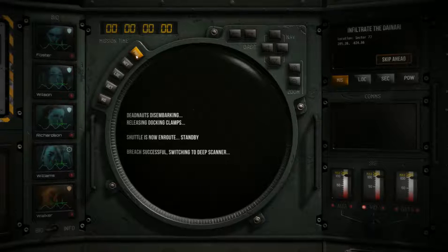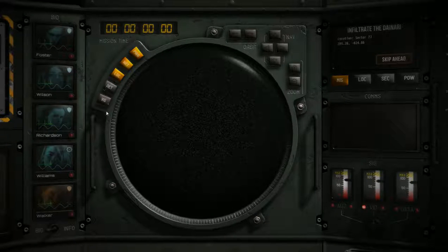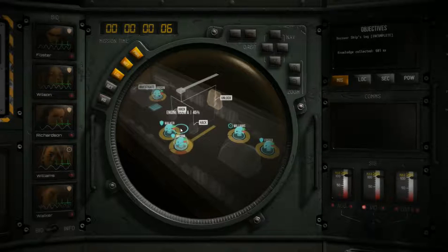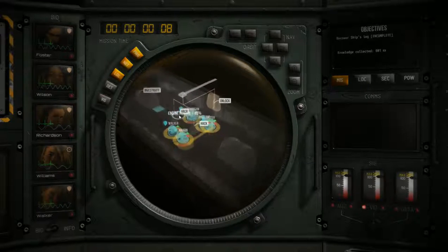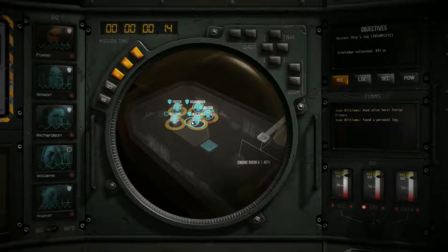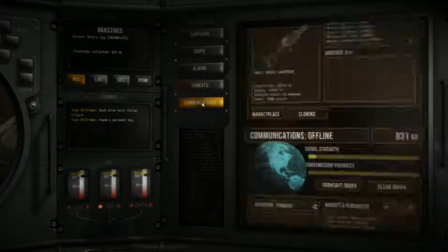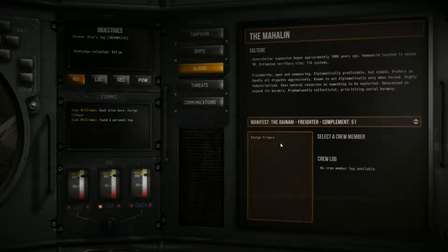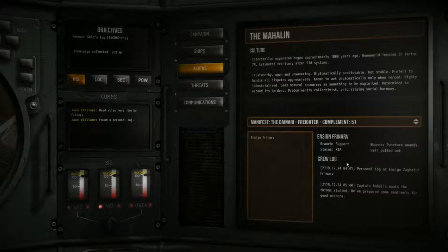Let's get power, network and location up. That usual thumping sound in the background is becoming very common for this campaign and I do not like. We found a dead alien and a personnel log. We could face Type C's on this mission so I do want to check. Captain Algern wants this thing studied — they set up defensive guns before everyone on board was killed, which is probably why we're going to struggle with them. Puncture wounds and hair pulled out — sounds like melee damage, that's not terrible.